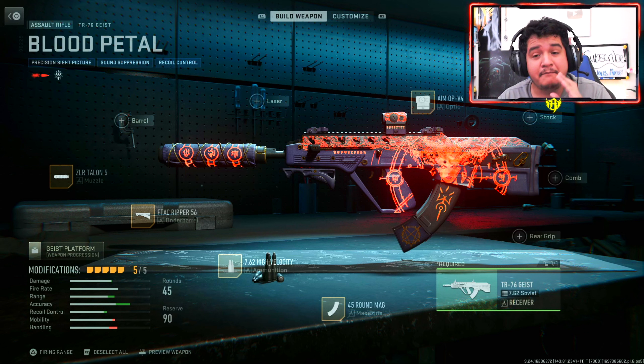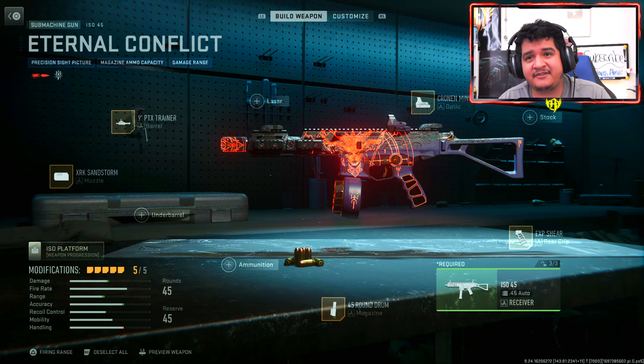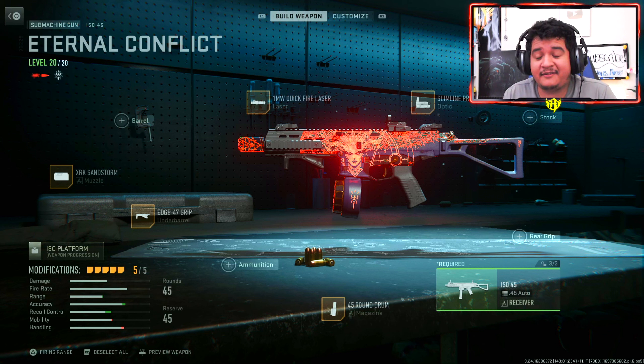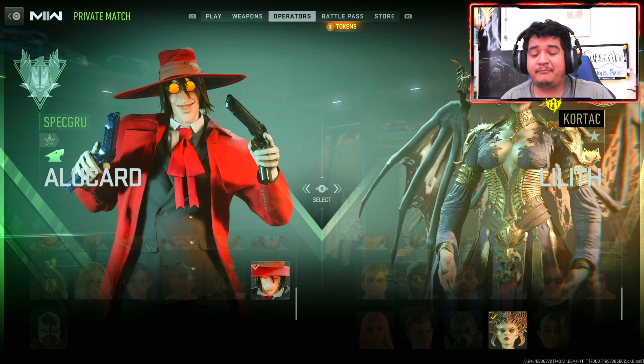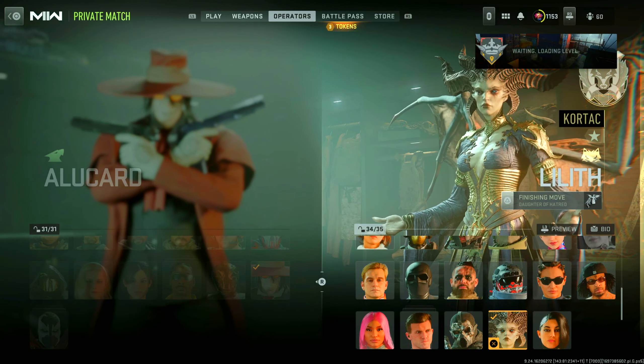Now I'm going to show how the guns look with their meta class setups for multiplayer. Here are the base blueprint attachments for the Blood Petal TR-76 Geist, and here are the meta attachments — luckily you do keep most of the look of the gun. Same for the ISO 45 Eternal Conflict — both guns retain their look in both multiplayer and with their default loadout. Lilith is part of the Cortex side.